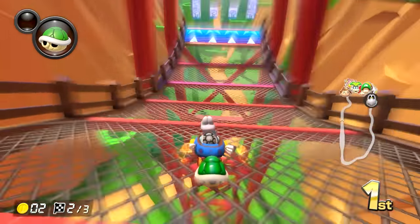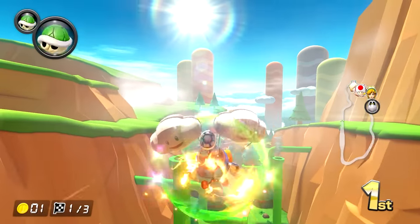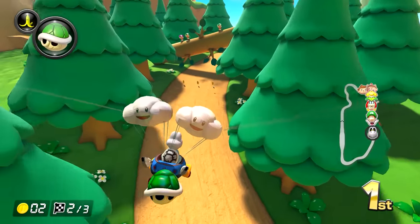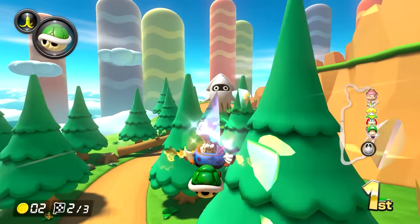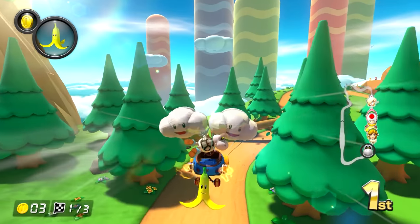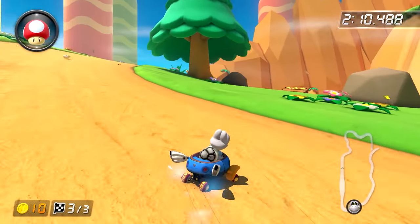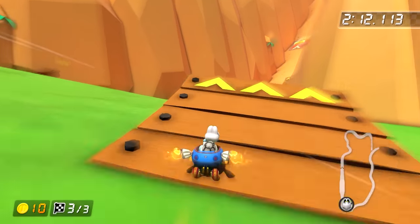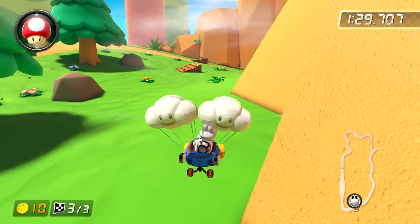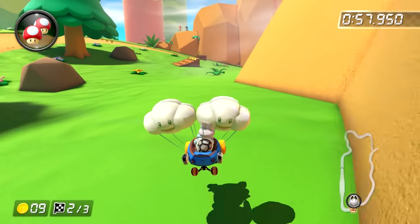Once you break out of that cave, we get the main portion of the track — the gliding section. You glide over many pipes, allowing you to collect coins and get some boost from the wind blowing out of them. You can stay in the air for a long time or land down on the ground immediately if you choose. No matter what, you won't be on the ground for long as you immediately get put into another glider section. This also gives us our first shortcut of the track. There's a ramp hidden in the off-road, so if you use a mushroom, you'll be able to jump right off of it straight to the mountain climb. If you have enough mushrooms or glide into the off-road just right, you can even skip the ramp for an even tighter turn. It's a pretty big corner cut, so I enjoy taking it quite a bit.